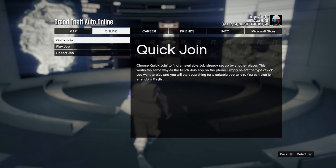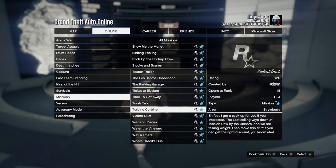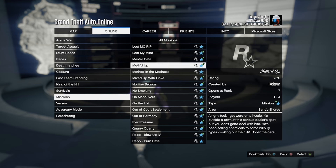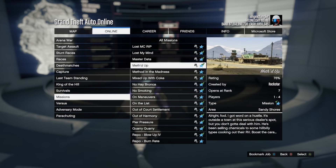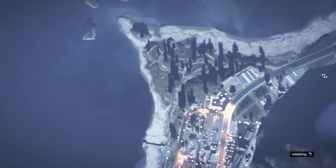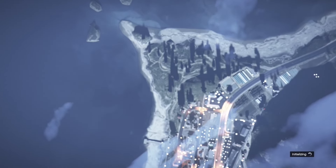There you go, I got it to pop up. Go down to Jobs, Play Jobs, go down to Rockstar Created and go to Missions, and scroll up until you get to the M's and start up this one right here. Then start spamming right bumper or RB until you get the leaderboard to pop up, and then back out of the leaderboard and back out of the job.